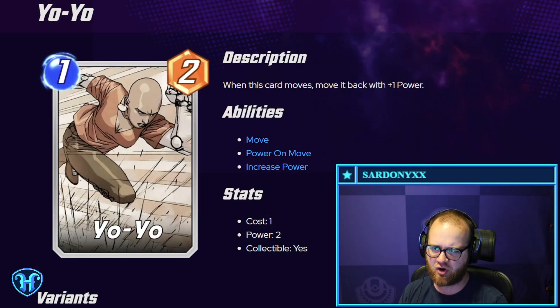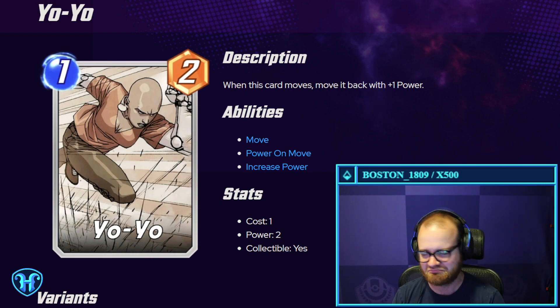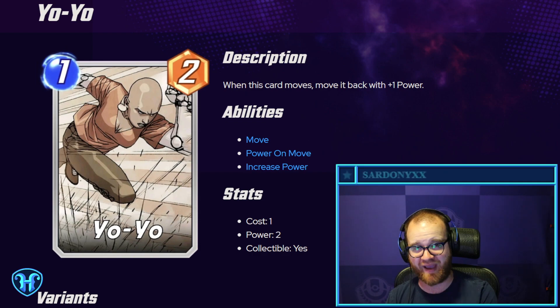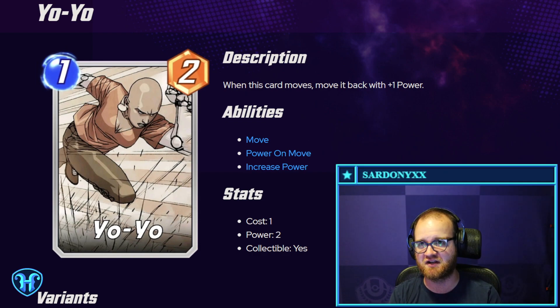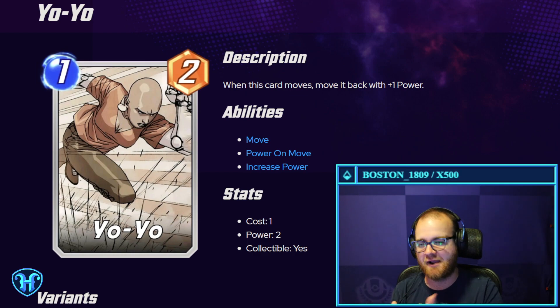Yo-yo — one mana, two power card. When it moves, move it back with plus one power. That's neat. It may be a little bit worse payoff than Human Torch. However, the upside is she always goes back to where she started, so you can't get into situations where your cards are all the way on the left and can't move anymore. So maybe there's more upside there.